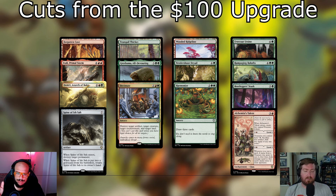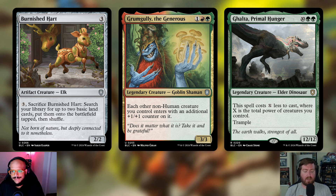First cut on the creature side is Burnished Hart — three mana for a 2/2 artifact creature Elk. You can pay three and sacrifice it to search your library for up to two basic land cards, put them onto the battlefield tapped, and shuffle. It's a really slow way to ramp — it's an uncommon for a reason, let's just leave it at that.